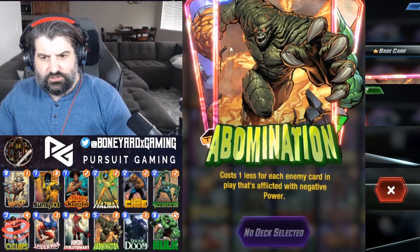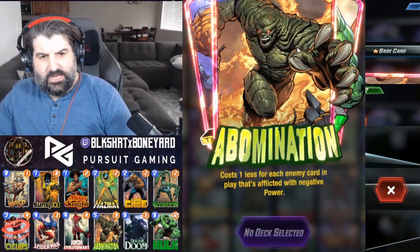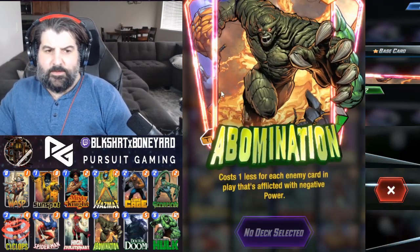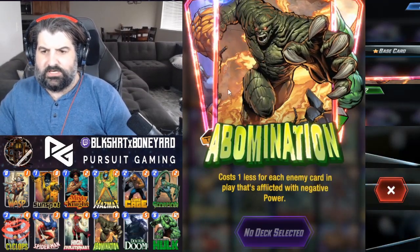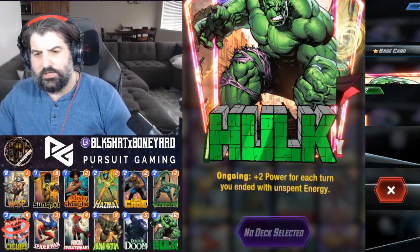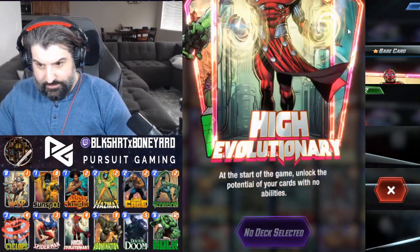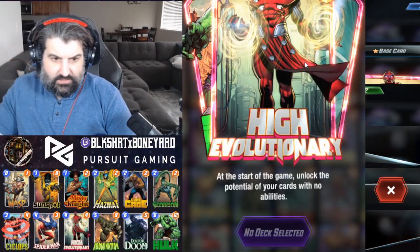Abomination is huge because he's going to drop down in cost for all the cards that are afflicted with negative energy. That's what Hazmat, Cyclops, and Scorpion are all there to do — really get his cost value down. Hulk gets boosted by two every time you have unspent energy; you should easily play him for 20 power through the game. He's definitely a high-lane single-lane finisher.